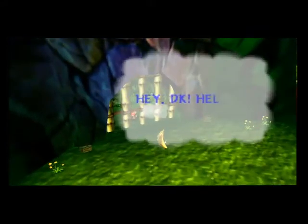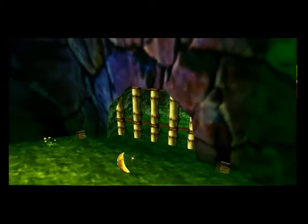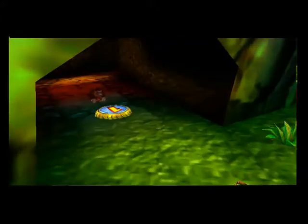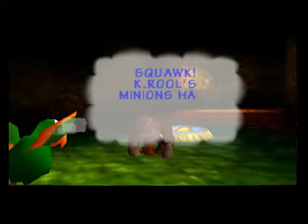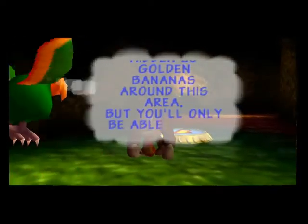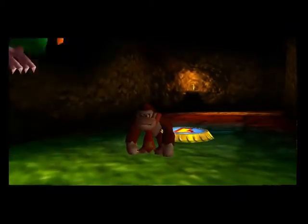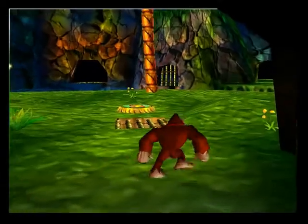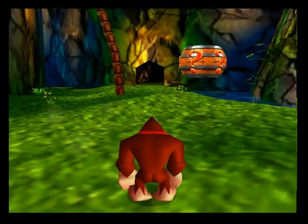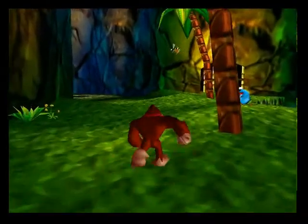You can't really take the exact concept and translate it into 3D exactly. I mean, I think they did a great job with what they had. Everybody wanted to do 3D, so they had to do 3D as well. There are 25 golden bananas around this area. You'll only be able to find 5 of them without the help of the other Kongs. Each Kong has 5 different bananas you can get on the island. There are 5 Kongs, 5 bananas. Hopefully before the episode ends, we'll get a good majority of them.